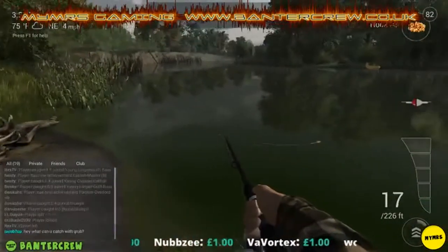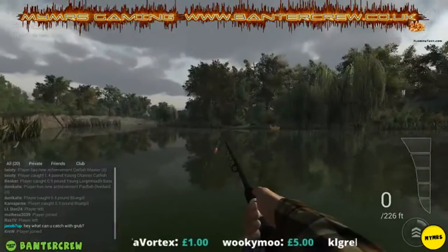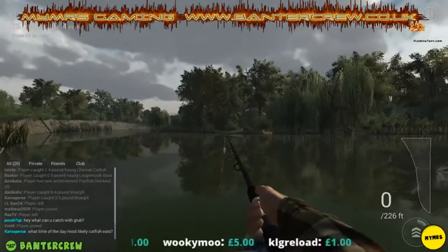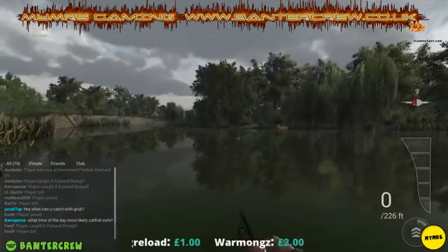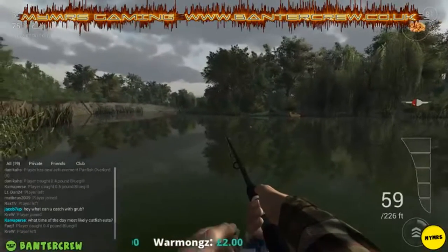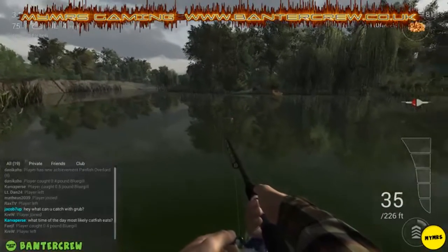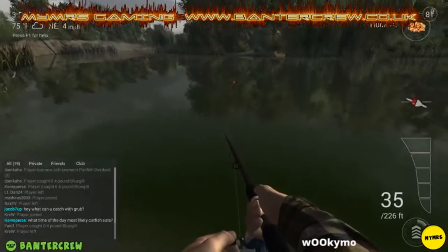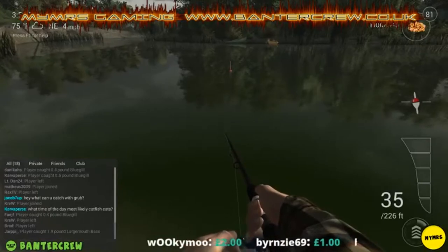I was too early on that strike, so we'll rebait and cast out again — to the left hand side of the green boat. I've overcast again but I'll retrieve it back to approximately 35 feet. Keep the rod down in the water, let the mend go, and then we'll just wait again.